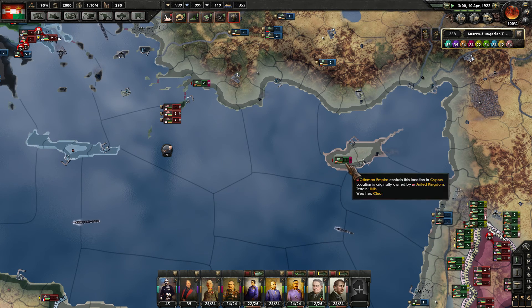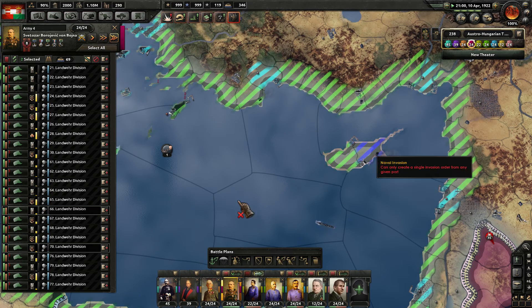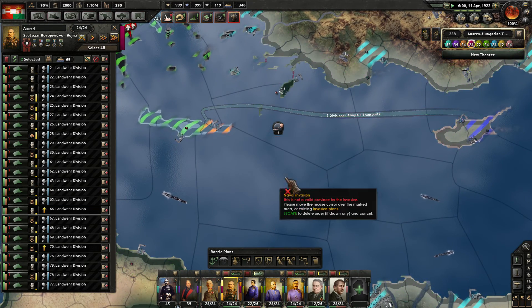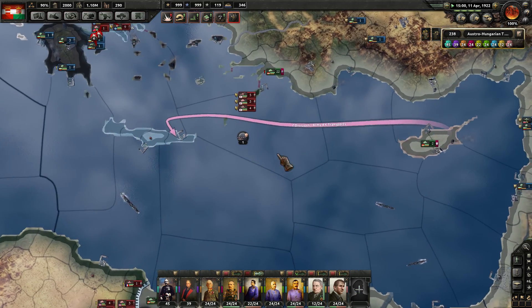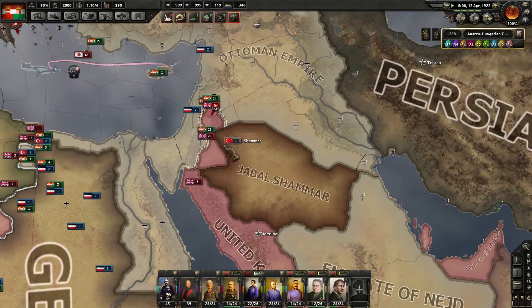You two mount a naval invasion from here over to here. So he's got to plan that one out. Taking those small little islands little by little there.